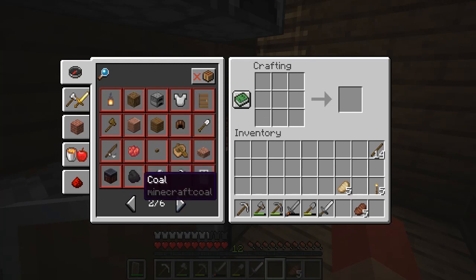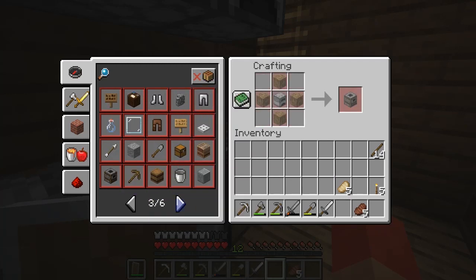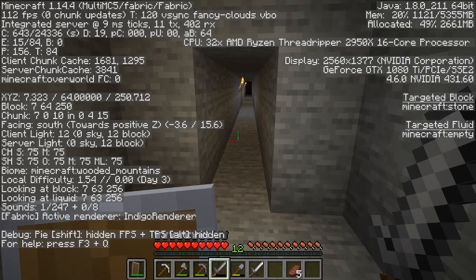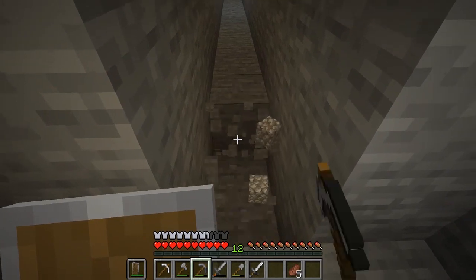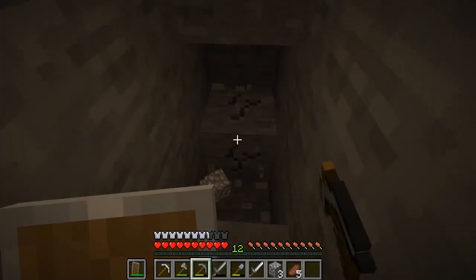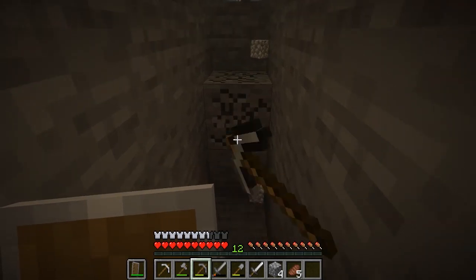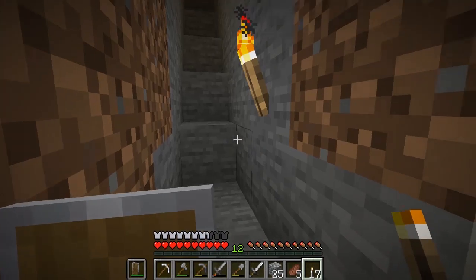Let's check the crafting menu — just the smithing table, furnace, and smoker. Now let's go get some iron. You guys also wanted me to make a strip mine. Apparently I need to go down to Y13 or 14 and start strip mining — that's the most efficient way. So we're gonna go down to Y13 or 14. I'm gonna dig down a little bit. We need to make some more torches — we got five, that might be enough. Looks like we've stumbled upon a cave.